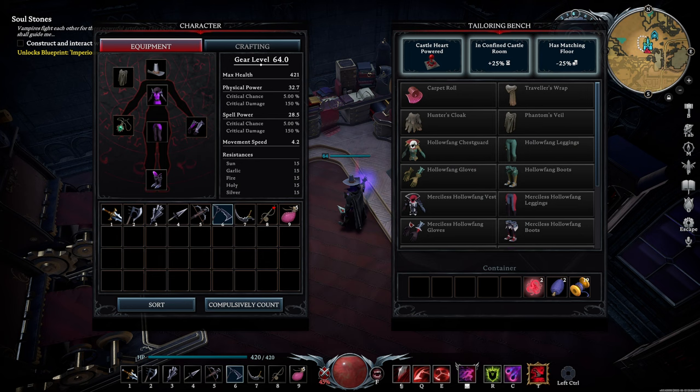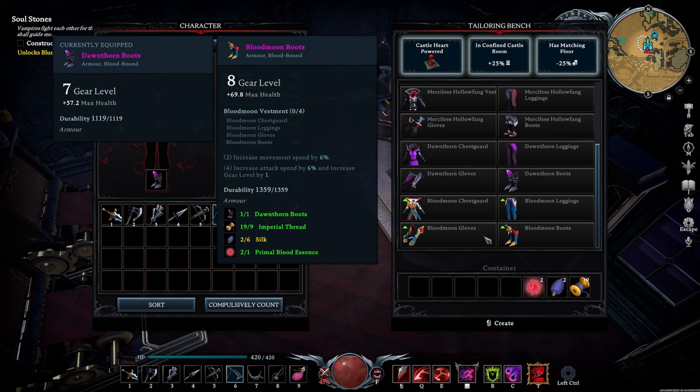As for your armor, assuming you have a full set of Dawnthorn by now, crafting the Blood Moon set will cost 36 imperial thread, 24 silk, and 4 primal blood essences.